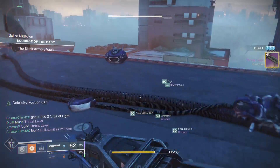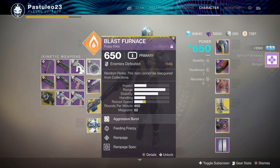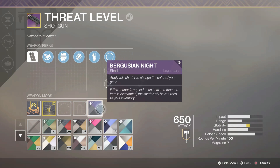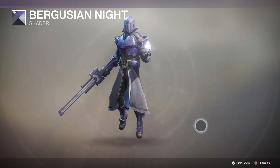Hey guys, this is how to get the Burgusian Knight Shader. It looks to be a guaranteed drop from the curated threat level. Me and two friends all got the curated threat level from the opening encounter of Scourge of the Past at the same time, so I'm assuming it's a higher drop rate.